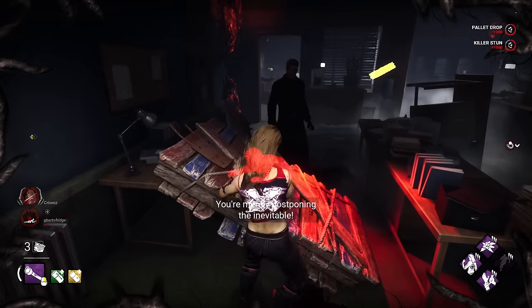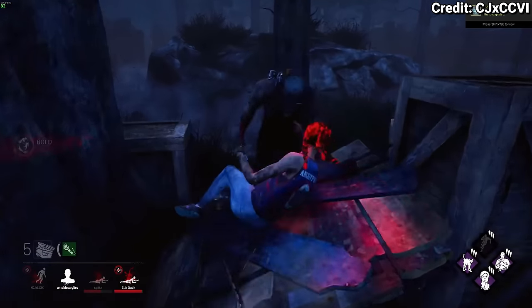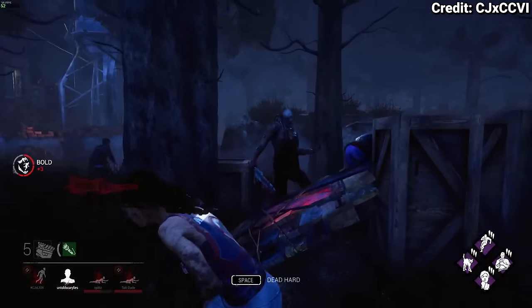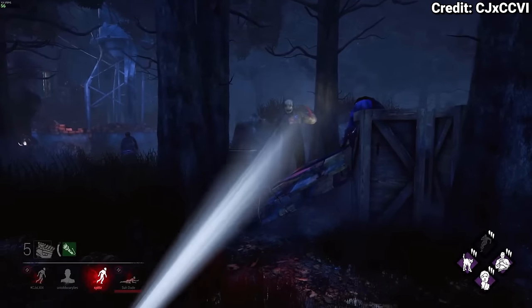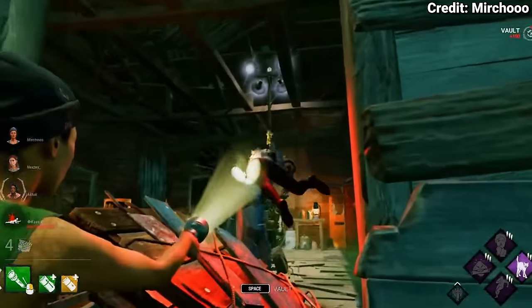The CJ tech, a classic which was created in 2017 by a guy called CJXCCVI. It involves you getting a flashlight save by forcing the killer to pick up a survivor which is next to a downed pallet. You vault said pallet when they're trying to break it and when you slide back over it's perfect timing to get the flashlight save. Kinda hard to explain so just watch the clip over the top and you'll get it.